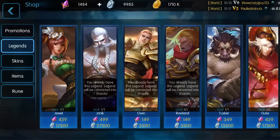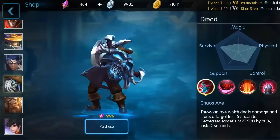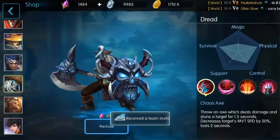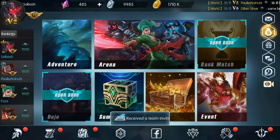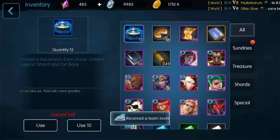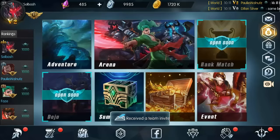The skin I want to get is for Dread. I've got 1,484 crystals and I want this skin — it's just so awesome, it's a pirate skin! We're going to purchase this for 999 crystals. It looks like it automatically applied to him.